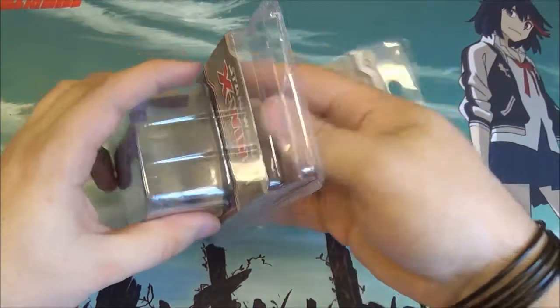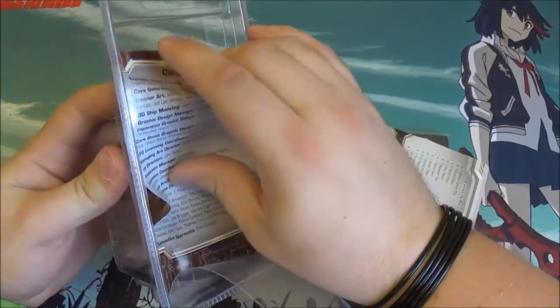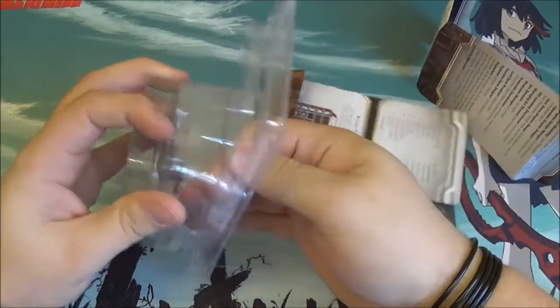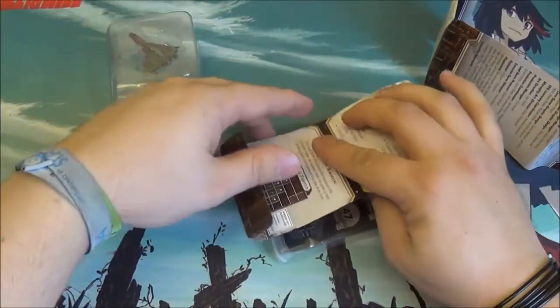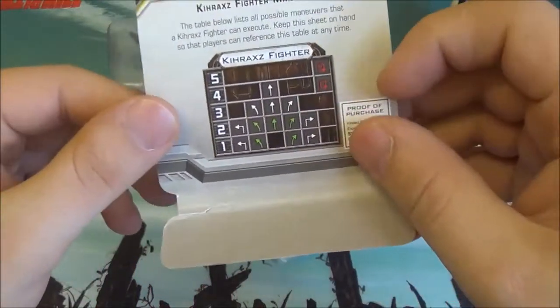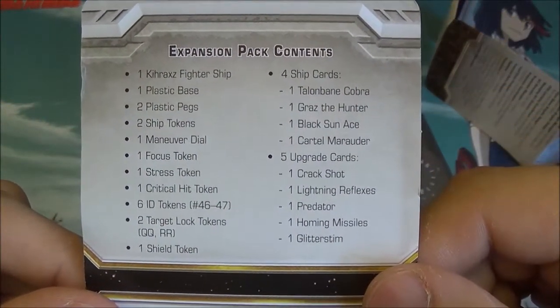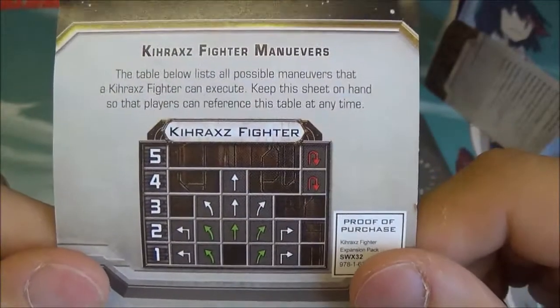I'll just show you everything that you get in here. So let's just fight through all the packaging to get everything out. This is the latest fighter for the Scum and Villainy faction — you get loads of stuff in the box, lots of upgrade cards which can be useful, and then we're going to look at the maneuver dial.